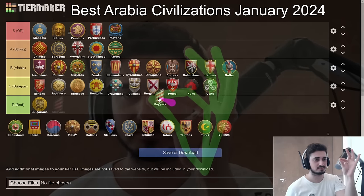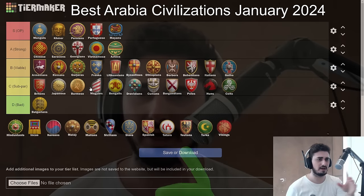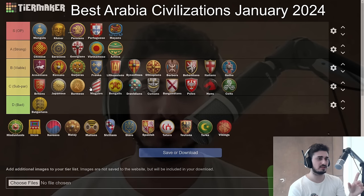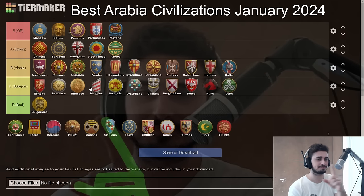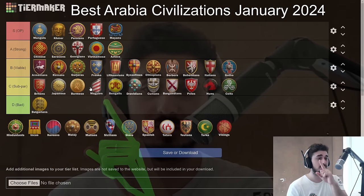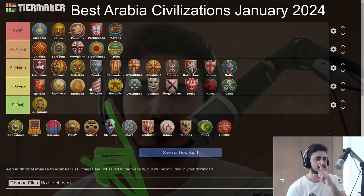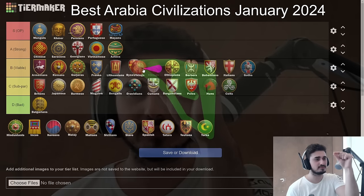Magyars — this is a really interesting one. I'll put them right ahead of Bengalis, just behind Burmese. They have a really good Scout rush, but aside from that, not much is going well until late game. They suffer similar problems to Goths: good early game, really weak mid game, then a decent late game — but the late game isn't even that great because you're missing Bombard Cannon, which is awkward. You need to get to late game with a lot of economy to afford things. It's a good civ but you kind of rely on your opponent making mistakes.